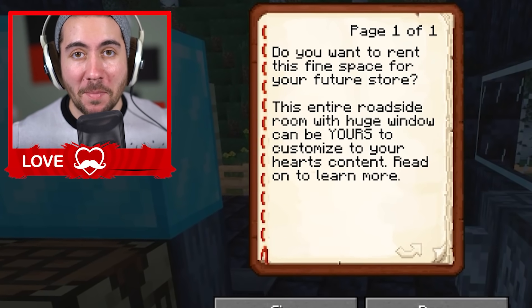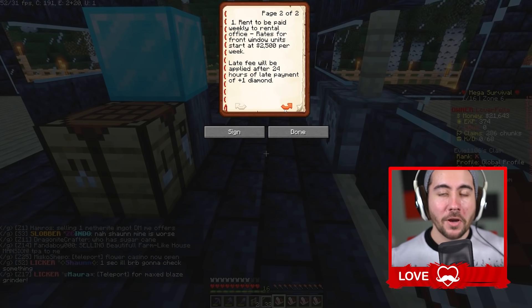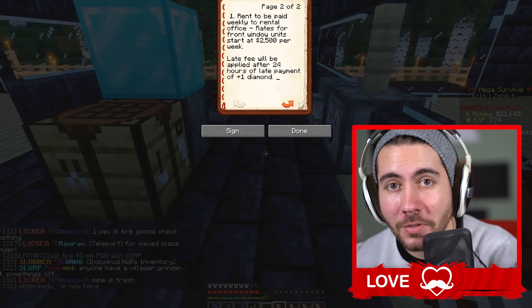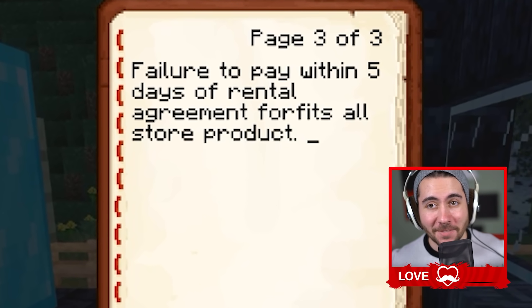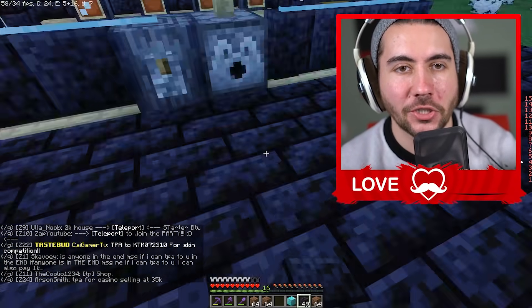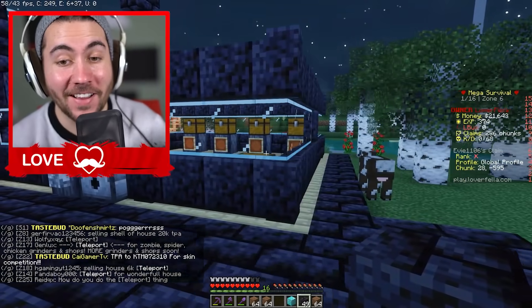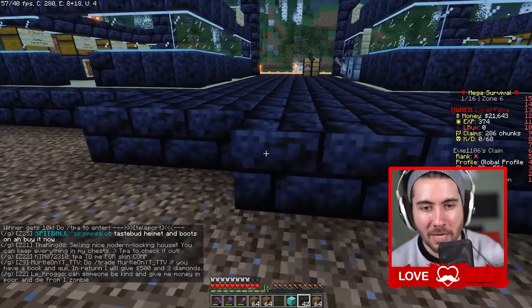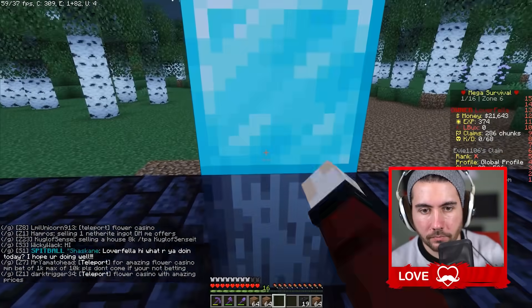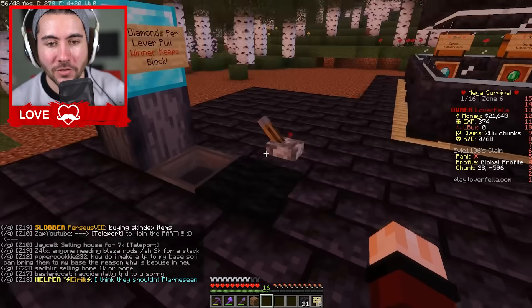I'm going to write a book now, which will be the rental agreement book. They'll be able to see this and know all the restrictions. I'm going to charge $2,500 per week — actually, I might even do $1,000 per week, so it's a low price and they're guaranteed to use it and hopefully make a profit. Failure to pay within five days means I get everything in your store. So that's the book, signed Loverfella Industries. I increased the raffle price to two diamonds per pull so I'm more likely to get a slight profit.